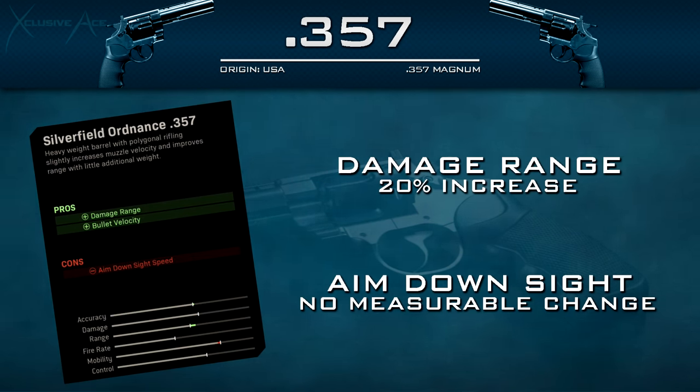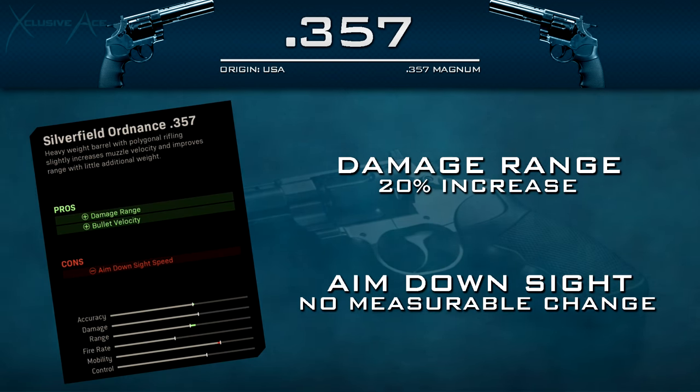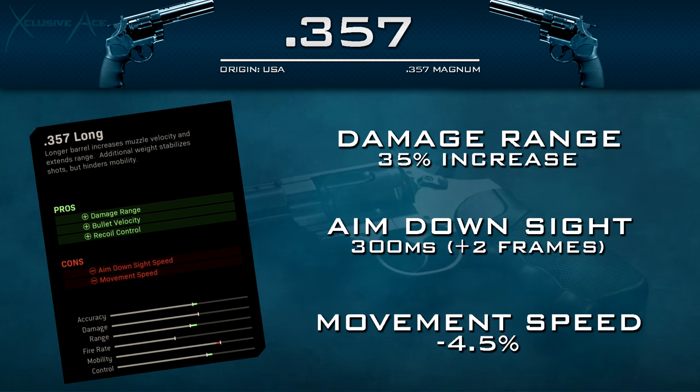The second barrel is the Silverfield Ordnance 357 barrel, which gives a 20% increase to damage range — a really nice boost — and improved bullet velocity to help hit moving targets. The only stated downside is a loss of aim down sight speed, but based on testing it doesn't actually change your ADS time at 60 fps. Therefore this barrel is all upsides and I highly recommend using it if you've got it unlocked.